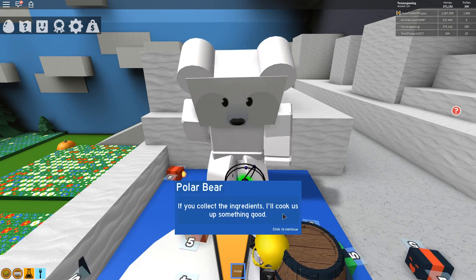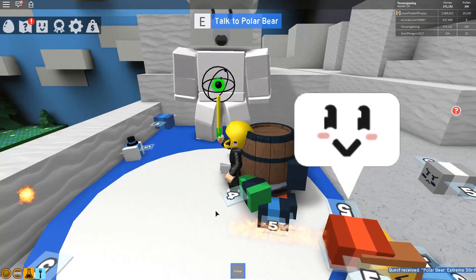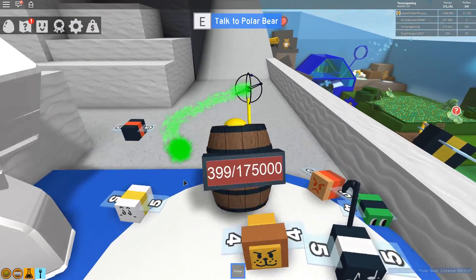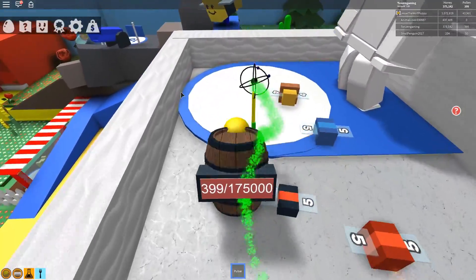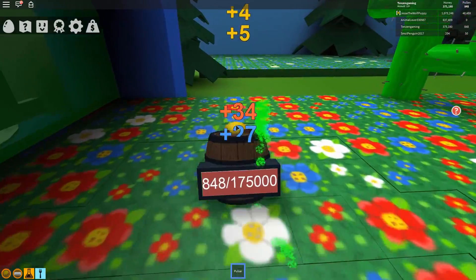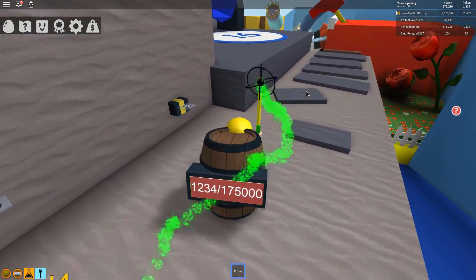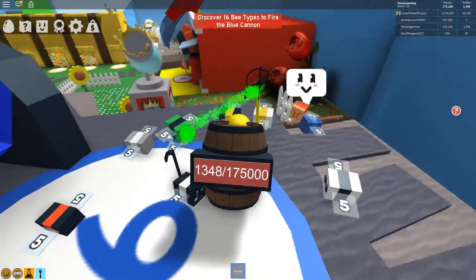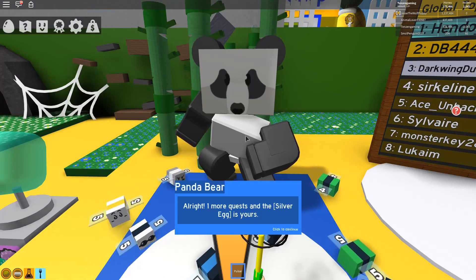The polar bear says: 'If you can collect the ingredients, I'll cook something up — it'll permanently increase the maximum energy of your bees by 5%.' So the science bear always gives us conversion rate and the polar bear always gives us energy. We need 16 bee types to fire the blue cannon. Just got the last rhino beetle. We need 410,000 for the next weapon upgrade.